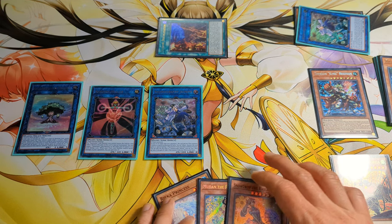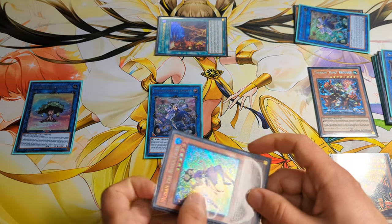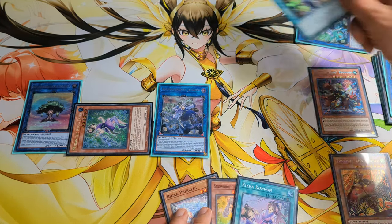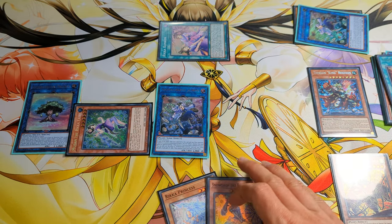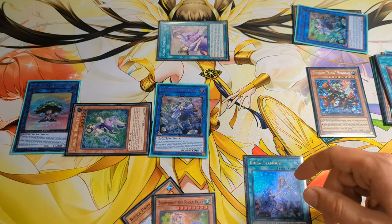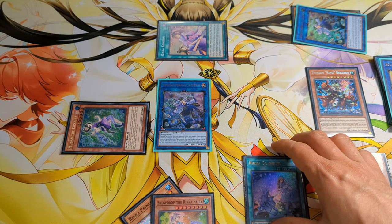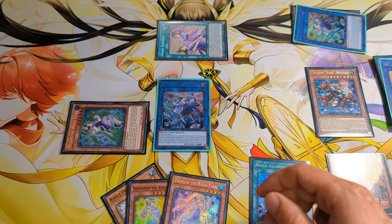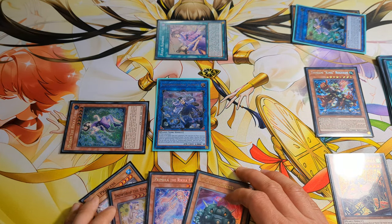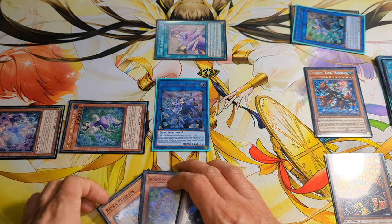Now we can activate the effect of Mudan. Tribute the Sunvine Healer, special summon Mudan, and activate the effect to surge Rika Konkon. We can use Rika Konkon and activate the effect to set Rika Glamour. Activate Rika Glamour and tribute the Dress, searching Rika Primula and Cactus Bouncer. Now we can special summon Primula because the monster was tribute summoned, and also special summon Rika Princess.